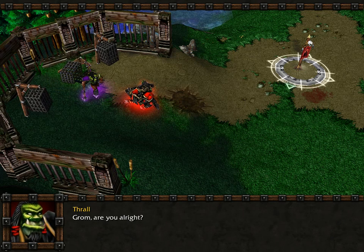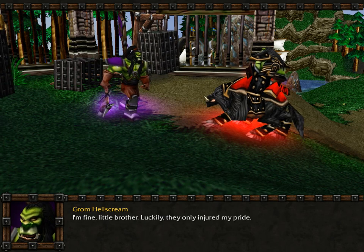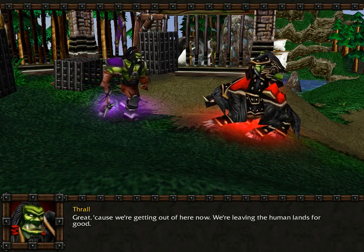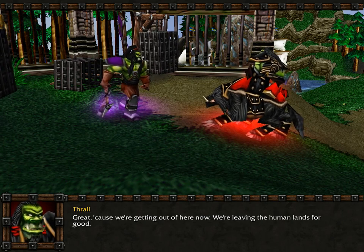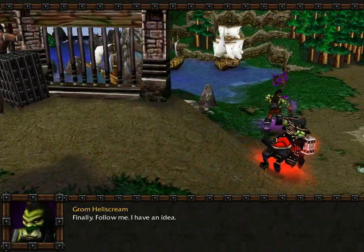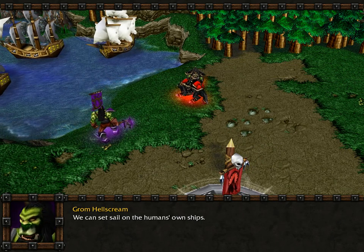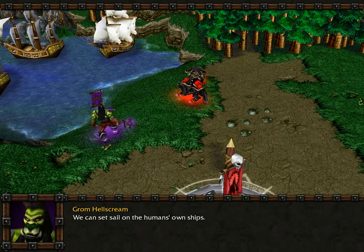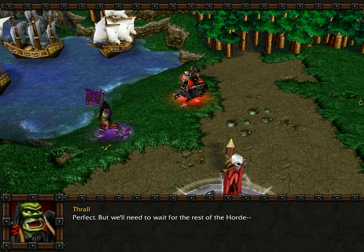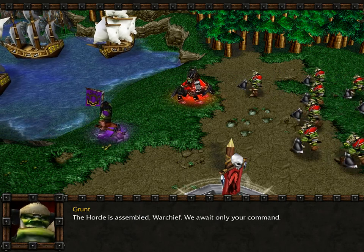Grom, are you alright? I'm fine, little brother. Luckily, they only injured my pride. Great — we're getting out of here now. We're leaving the human lands for good. Finally. Follow me, I have an idea. We can set sail on the humans' own ships. Perfect, but we'll need to wait for the rest of the horde. The horde is assembled, Warchief. We await only your command.